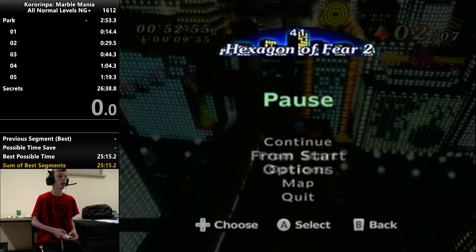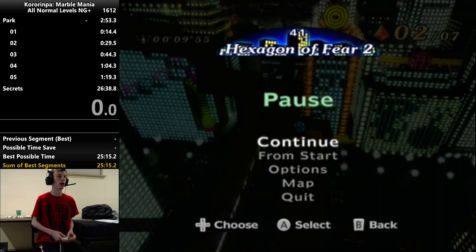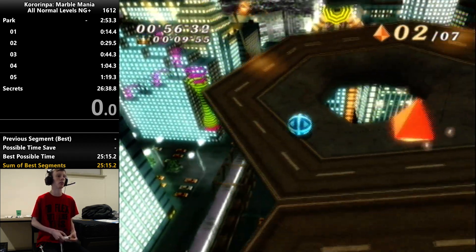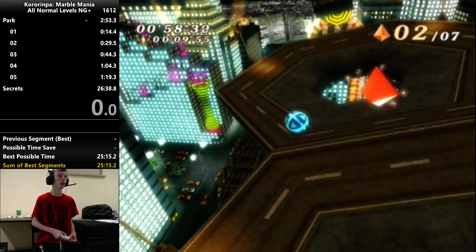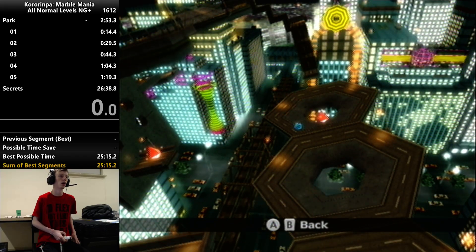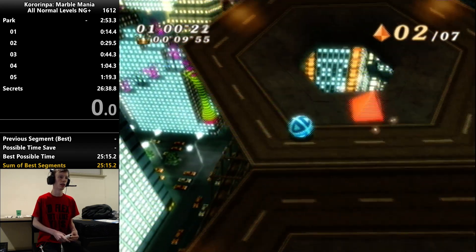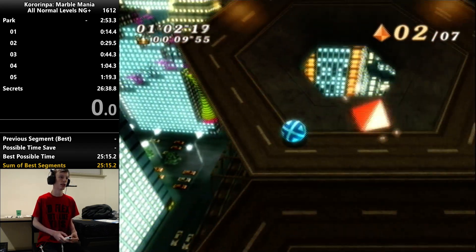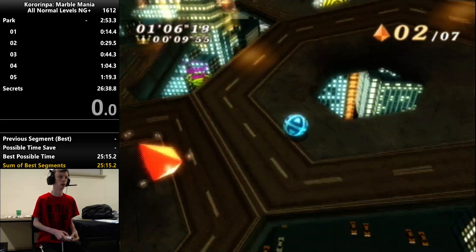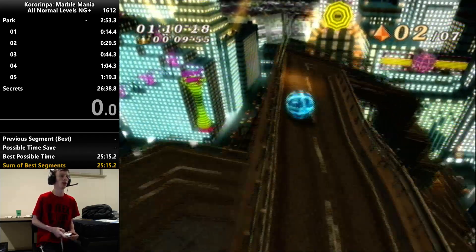The next crystal you want to fall down to is right over there. Essentially, what you want to do is fall straight from the upper stair at the top of my screen down to this crystal here. Then you want to use this kind of geometry - this angled plane - to launch yourself over the middle hexagon and then land right around here. I'll go ahead and show that off in real time. This is the fastest way to do this section.